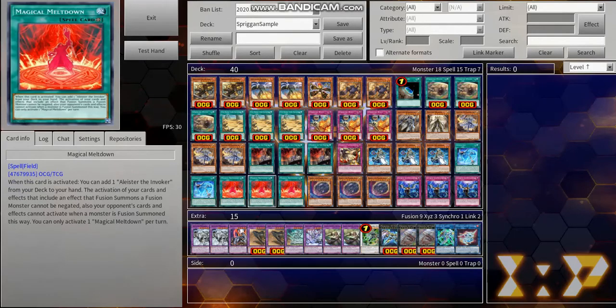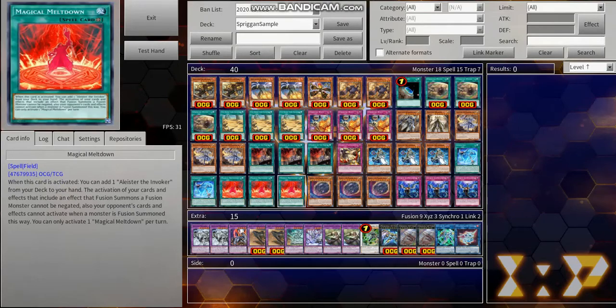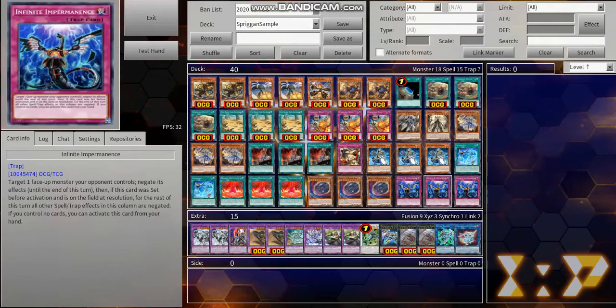We also run triple Magical Meltdown, meaning you can search Aleister and your opponent cannot respond to the activation of your fusion spells or the summoning of your fusion monsters. Magical Meltdown is really nice. Finally, we run six hand traps. Triple Nibiru molds itself to the format — right now it's a format of combo decks and all these combo decks have their weak points and they just fall to Nibiru. You have to run this card. And triple Impermanence — it's less dependent on the format, but it's still a pretty strong card just being able to stop any monster effect.